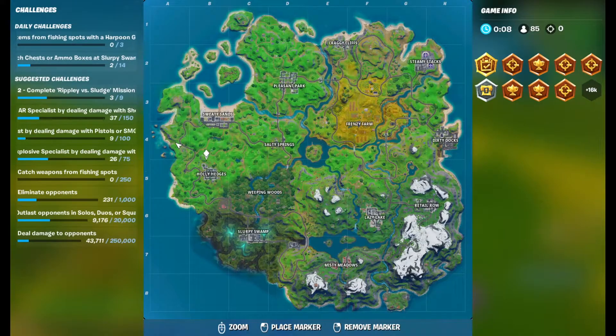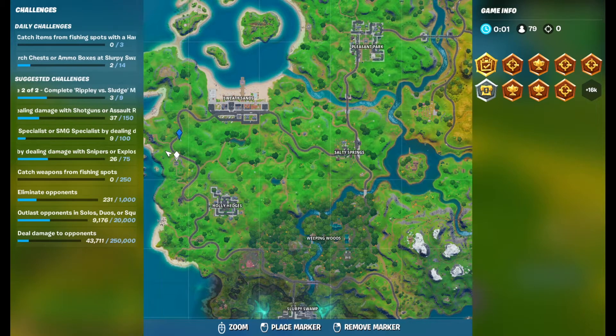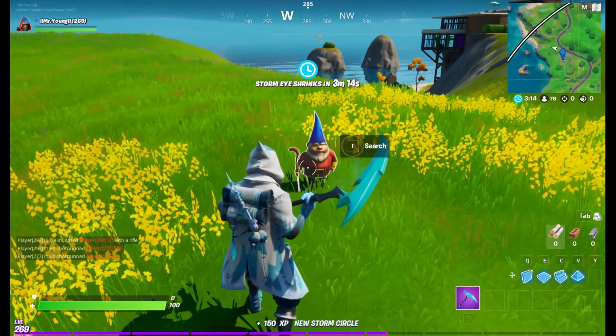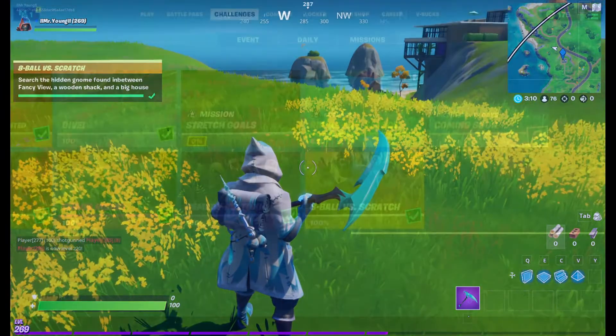Here's the fancy view right here. Here is the shack and right down here is the big house, so right in the center you'll see the gnome. Go ahead and hit F or whatever you do, and that completes that mission.